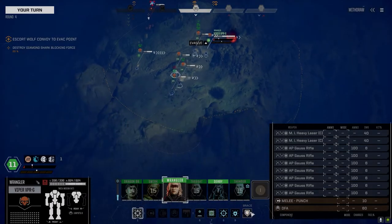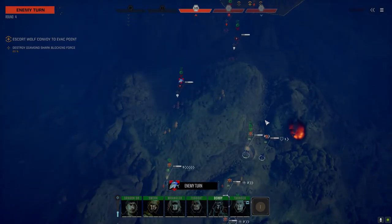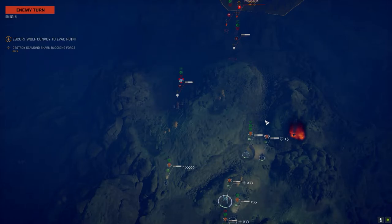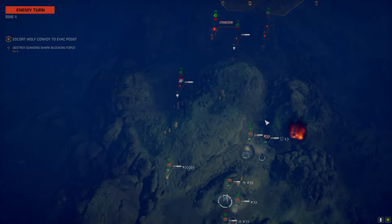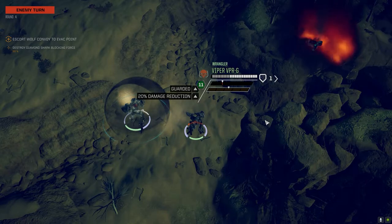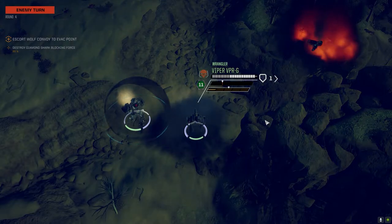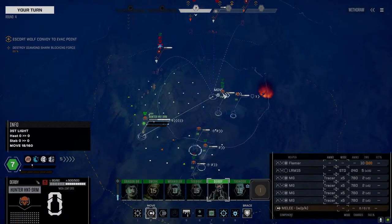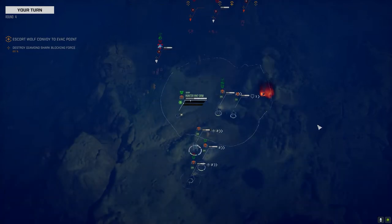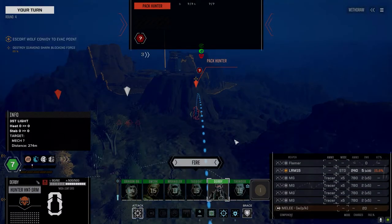I'm trying to set myself up and figure out where they're going to move, then see if I can get past. Maybe I offer up a vehicle as a sacrifice. The Pack Hunter moves out but I don't think he's got a line on us — there's a hump he can't see over. Here comes the Storm Crow. Elementals have great area denial; depending on loadout they can do good damage against vehicles and mechs, especially if they climb on them.